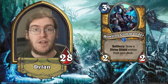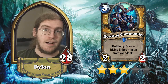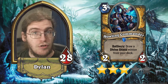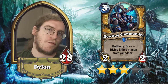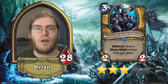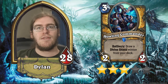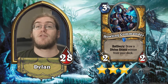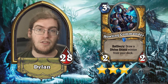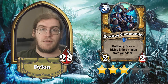Howling Commander is a 2/2 for 3 with a battlecry: draw a Divine Shield minion from your deck. This is also a 3-star card, specifically because it can draw Wickerflame Burnbristle and Tirion Fordring. That is literally all it needs to do to become a decent enough card for a mid-range or control deck that wants reliable on-curve plays of high-value minions. Because Paladin has such excellent Divine Shield minions, this ends up being a reliable way of drawing an extremely powerful card. Drawing not only a card, but a reliably excellent card, definitely gives this a 3-star rating.